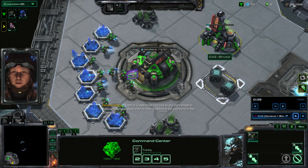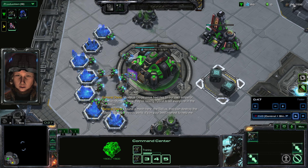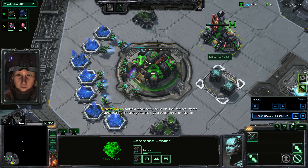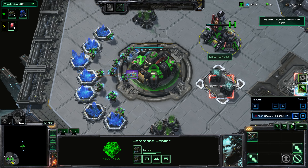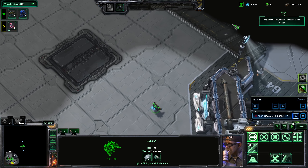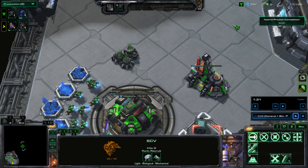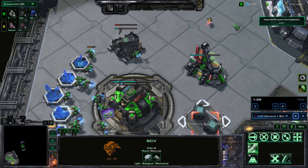At the start of the game, the first order of business is always to make more workers. We need workers to harvest resources to grow our army. Tychus is a different commander — when I say grow my army, it doesn't make a massive army or anything, it just adds more outlaws specifically. You can see the enemy is Protoss, which is actually fine for Tychus and also fine for Alaraq.